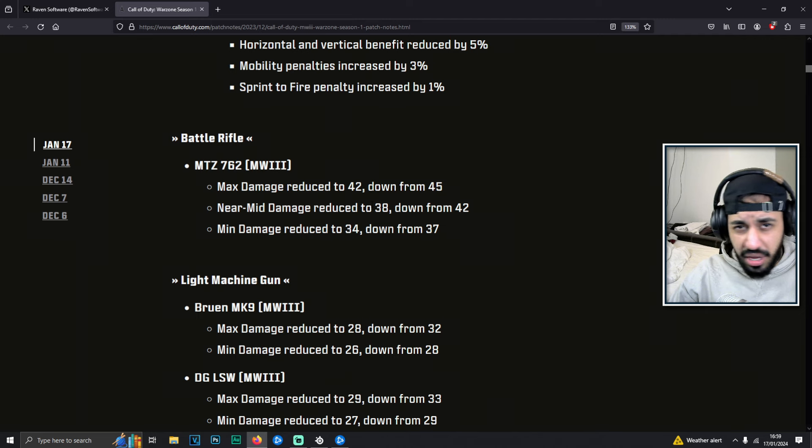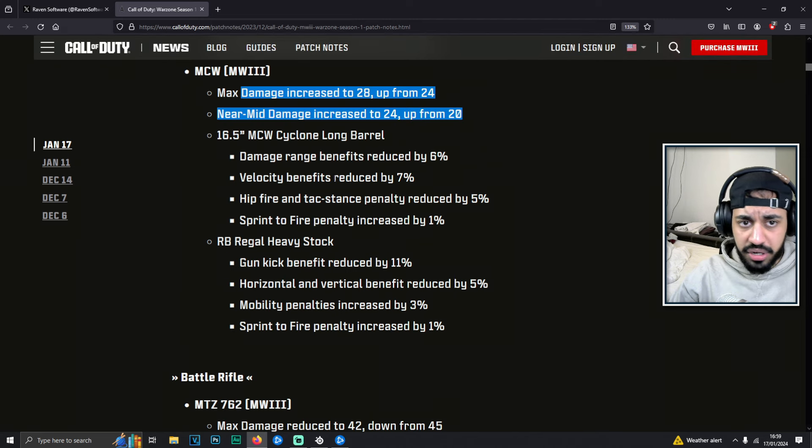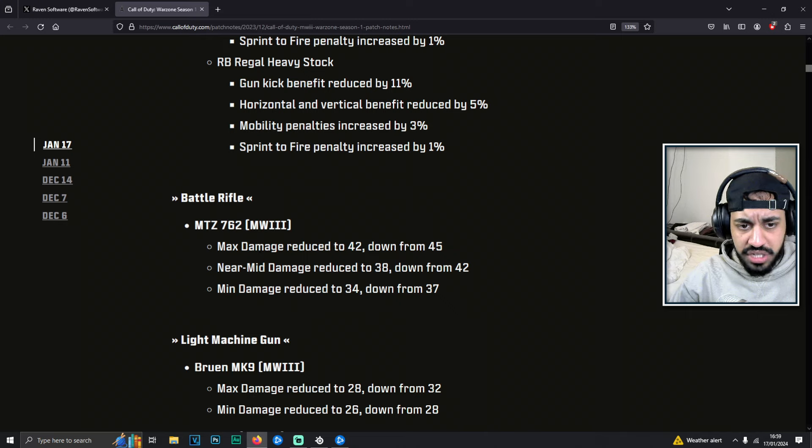I do think the MCW will be one of the more meta weapons now. The MTZ-762 battle rifle got a damage reduction, but I don't really know anyone using this.